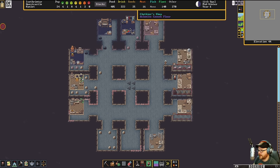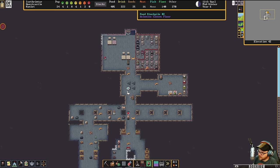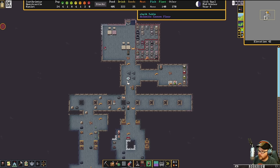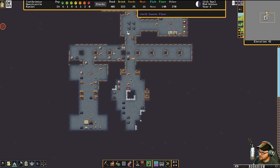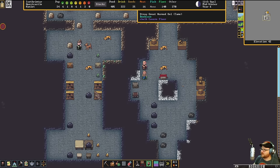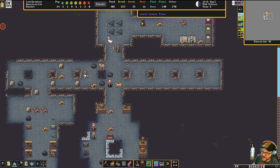Down here is workshop lane — we've got looms, stoneworkers, carpenters, all that stuff. Down a little further is stockpile land, somewhat organized for the first time ever. Further down we have a tavern to the north with four whole chairs, a med bay just recently built, a big hallway, a temple, and a library over here. We haven't quite figured out what to do with libraries yet.